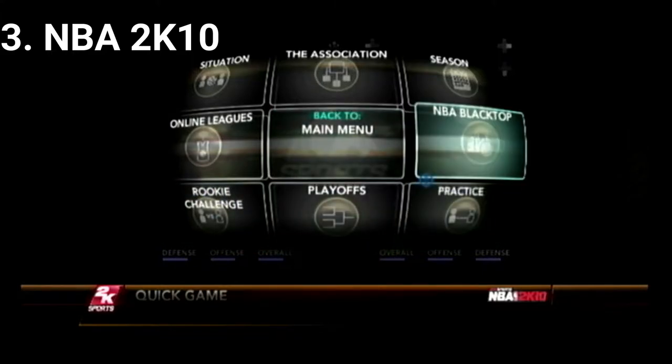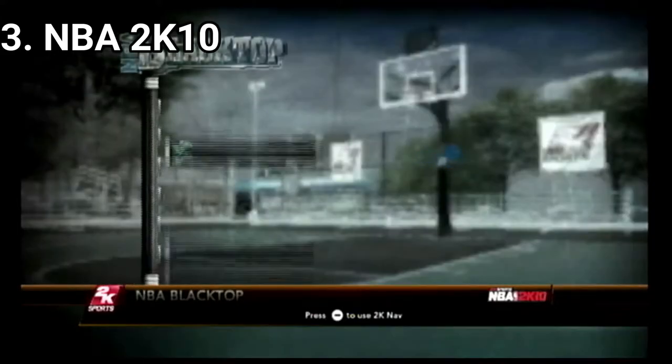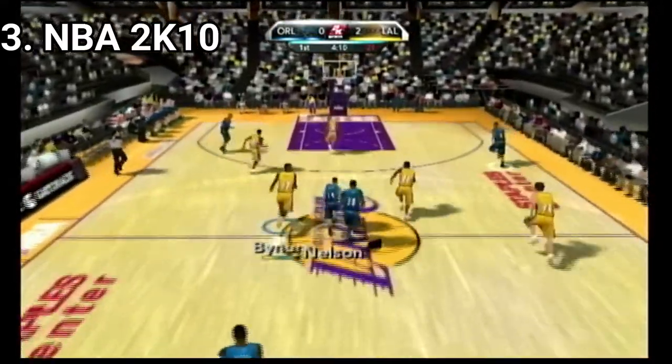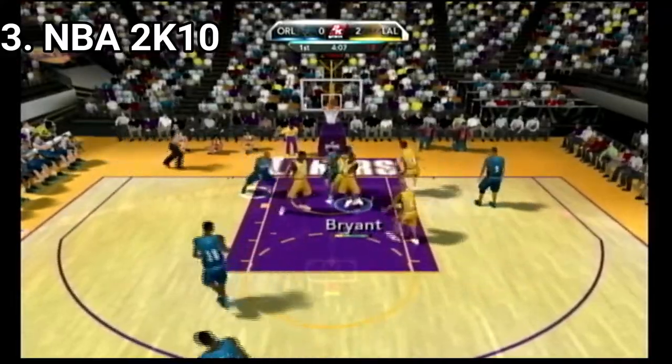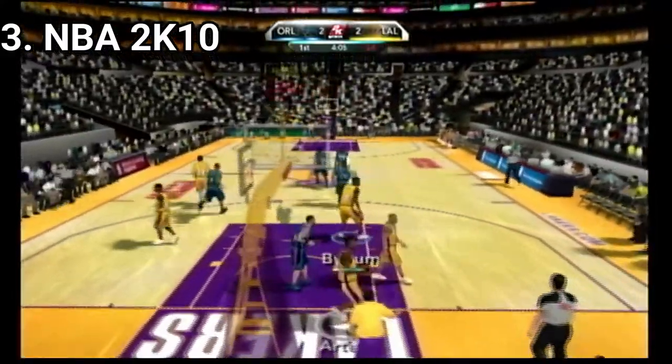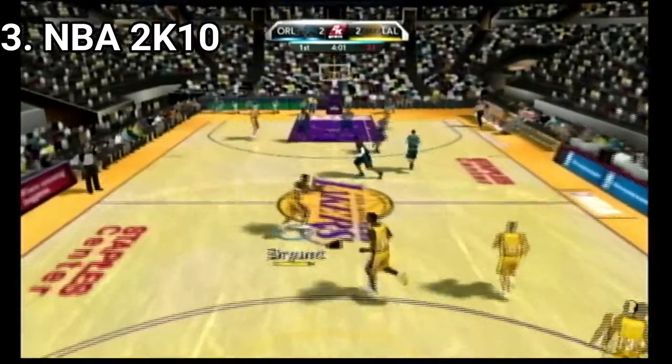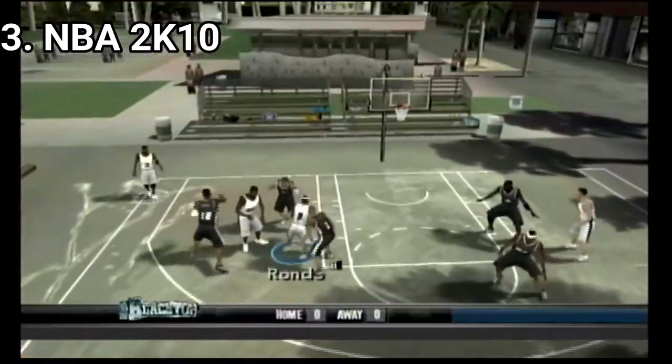In the association mode you take control of a franchise through several seasons, taking care of the organizational and tactical aspect, as well as winning the games once on the court. There is also a practice mode, which is really useful for getting the controls. Also in 2K11 on Wii, you get the blacktop mode, where you leave the arenas and play dunk competitions.